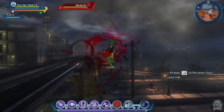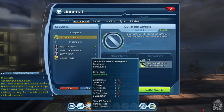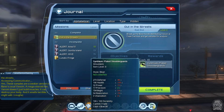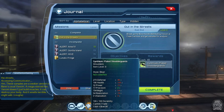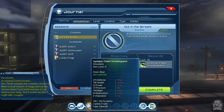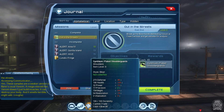There's one. These samples are a weaker version of Bane's usual venom. A megasteroid like venom doesn't just build muscles — it can destroy your body. And it smells terrible, I might add. Good to know. So the reward is Cynthia Plated Shoulder Guards, item level eight in the biker style.